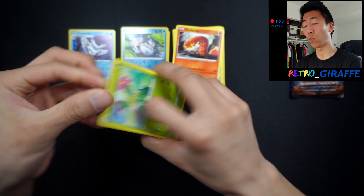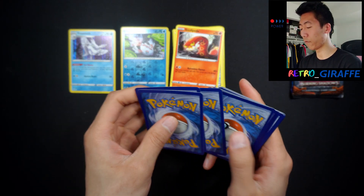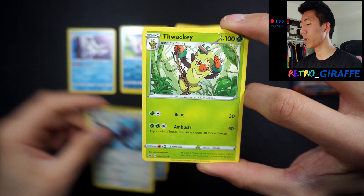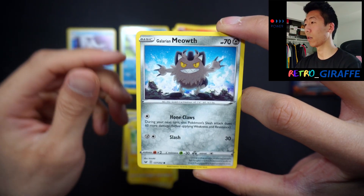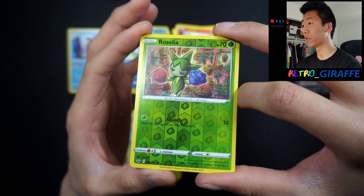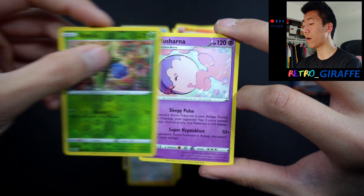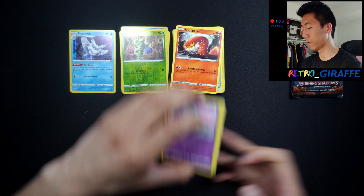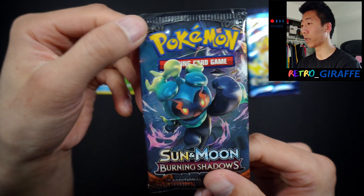Here's another code for you guys. For this pack we have a Psychic Energy, Sitrus Berry, Corviknight, Thwackey, Maractus, Pikachu, Galarian Meowth, Sizzlipede, Wooloo, a reverse Roselia by Sall-Sall herself, and our rare is a Musharna — a non-holo rare.